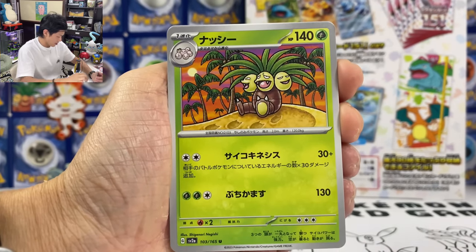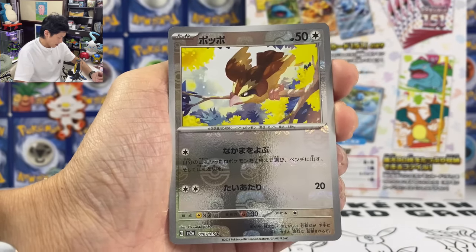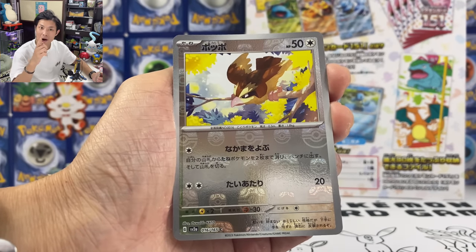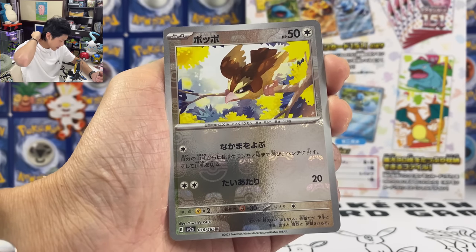We got Cloyster, Executor, Coffin, Psyduck. Oh yes — we have a PG! This is the Master Ball version. Wow, the pull rates are insane. You guys have to get these.